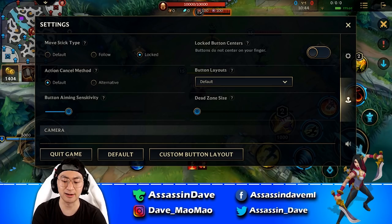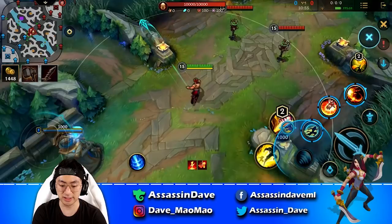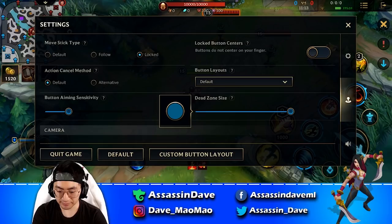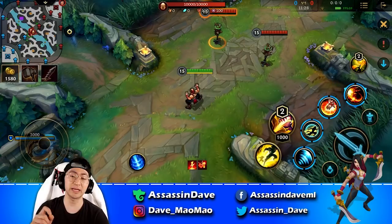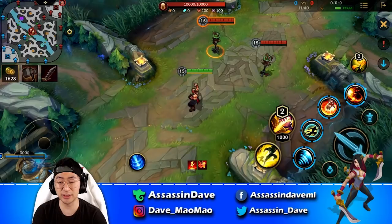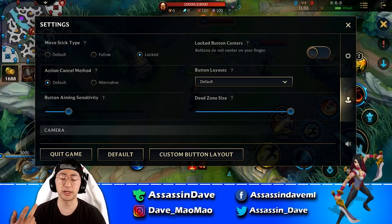Button aiming sensitivity is based on personal preference — I have it fairly low, about one-fourth of the bar. This way I can aim more accurately without skills flying all over the place. I recommend lower sensitivity for better accuracy. For dead zone size, I recommend setting it to the highest. If the dead zone is too small, just tapping a skill like Yasuo's Q can be counted as dragging it by the system, which is really bad. However, the current dead zone function doesn't work perfectly — hopefully that changes.